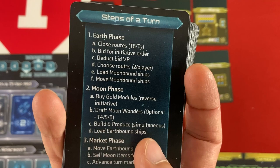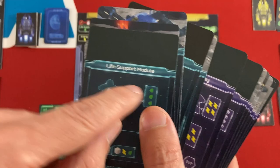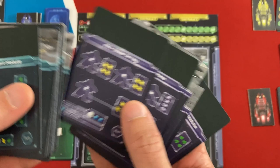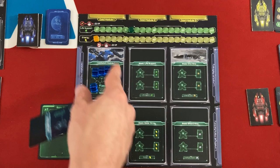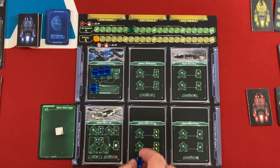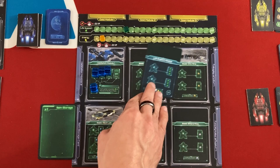The big thing for the moon phase is we're going to actually use our buildings, build new buildings, and then at the end of the phase, we'll load stuff on our earthbound ship to send back to Earth. There are intermediate modules with a blue background, and then advanced ones with a purple background. The intermediate ones either go on top of one of your existing buildings to make it more efficient, or go to the right or left to open up new options. Once you have an intermediate module, you can build an advanced module on top. I really think I need a life support module because only getting four life support a turn is not going to sustain my five workers. To build this better life support module, I need one white cube, one power, and one life support. I'll put my first worker on my basic solar array to get two power, then pay for it.